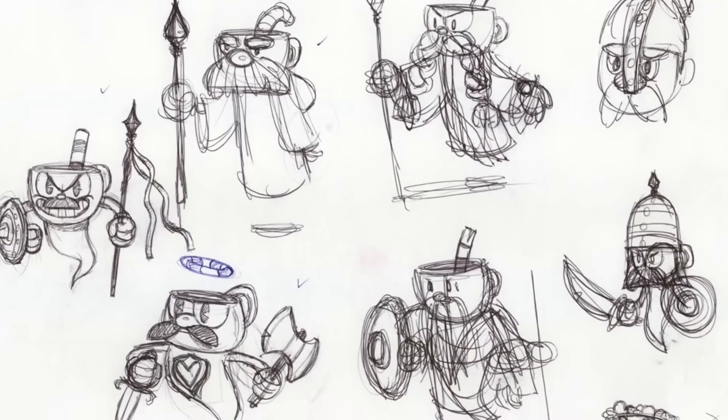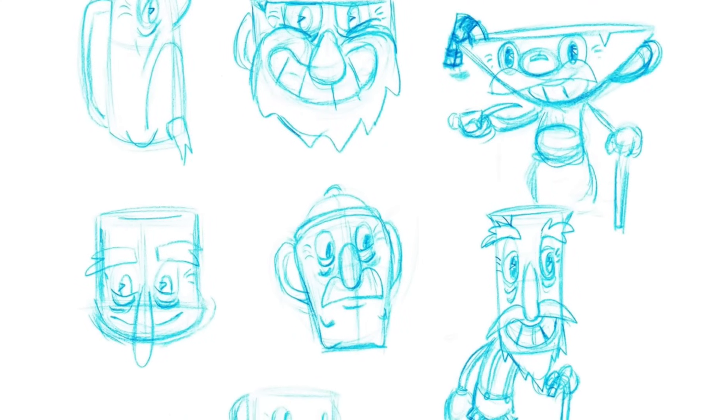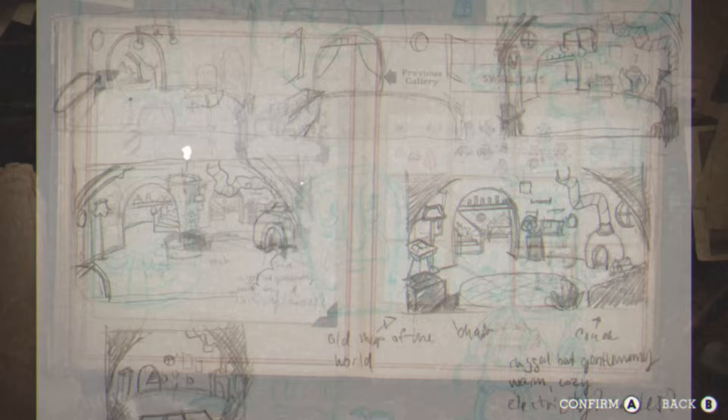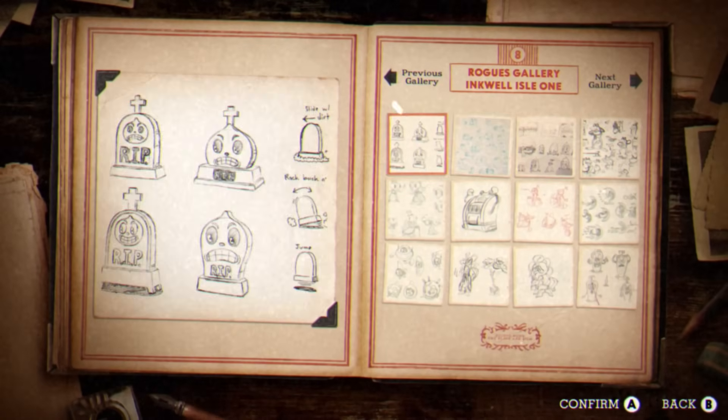Next, under 'Swell Pals,' there are various sketches of NPC characters that never got used — like various warrior-looking cups, early designs for the King from King's Leap, some early Elder Kettle designs, and more.